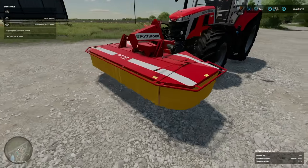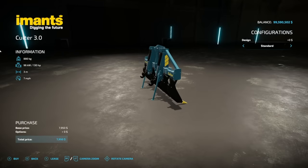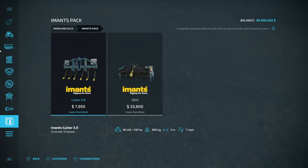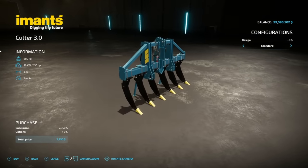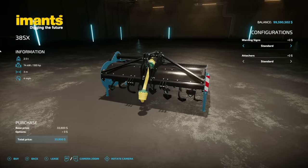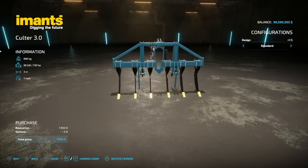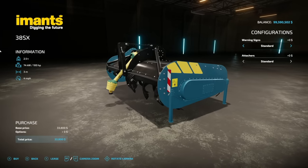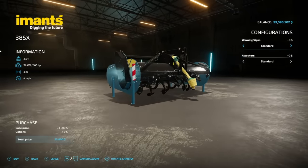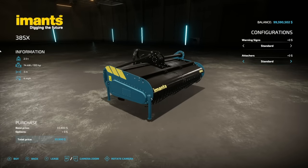Next we have the Immense Pack from Vertex Design — something we've seen in Farming Simulator before, and I actually got to see these in real life last week. They are absolutely massive. This is the Coulter 3.0 subsoiler — goes in front, 130 horsepower, three meters at 7 miles an hour, with warning signs option. Moving over, we have the 38SX spader, which prepares the field and can be used instead of plowing. Three meter working width, 4 mph, 100 horsepower, 2.5 ton weight.